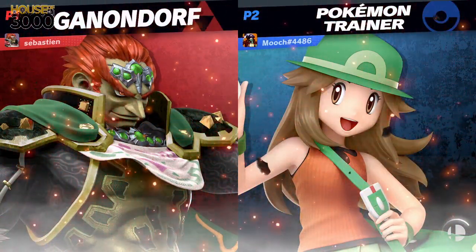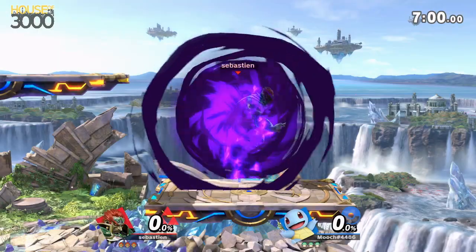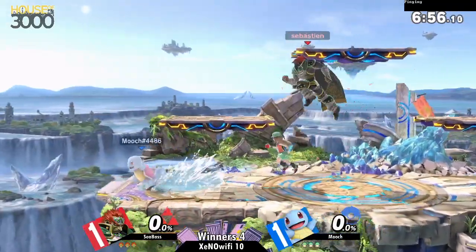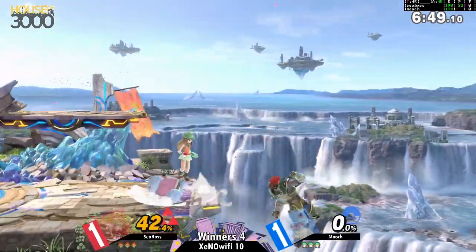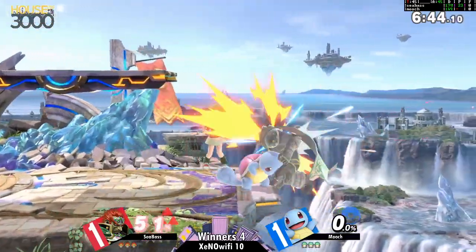Alright so we're going to Battlefield. Interesting choice to go to a tri-plat like that, especially when a big part of it was the way Squirtle was used to do damage. It's really hard to escape Squirtle combos on these platforms — really great at vertical chasing. Just like that immediately we have some good combos, none of it really from the platforms though.